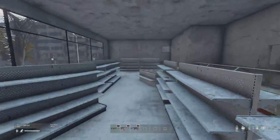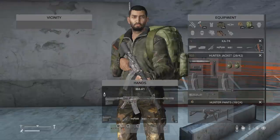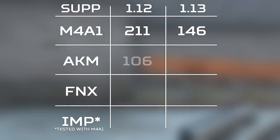Moving on to muzzle attachment changes: they have been nerfed quite a lot in 1.13, specifically in how quickly they become ruined by shooting. The M4 suppressor now becomes ruined in 146 shots instead of 211, and the AK suppressor is 72 shots to ruin where it was 106 in 1.12 — a reduction of around 30% less shots to ruin. The big nerf, though, goes to the pistol suppressor, as it was 185 in 1.12 and is now 80 in 1.13, about 55% less shots to ruin.